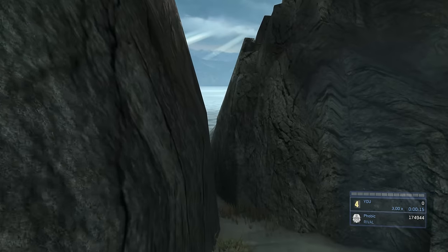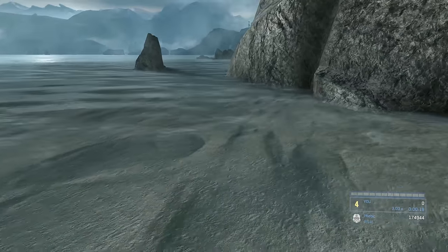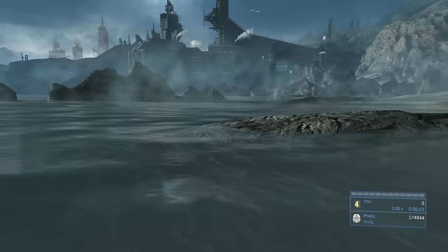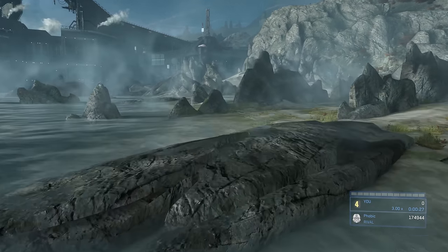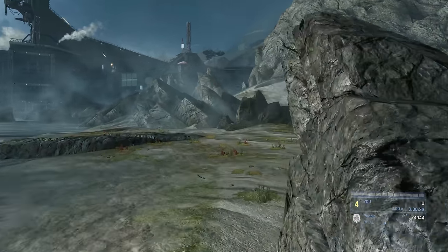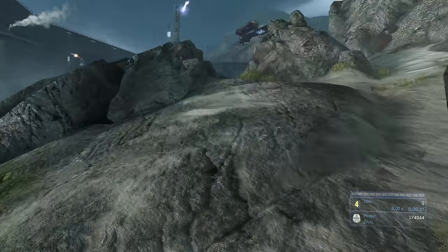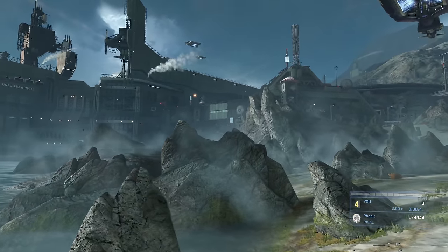We start on the beach, and instead of fighting the battle here, we're going to turn left, jump over this wall, and make it into the water. You'll hit a soft kill zone so you have 10 seconds to get out. The soft kill zone indicator doesn't show because of the blind skull, which is kind of weird — just follow this path and you should be safe.